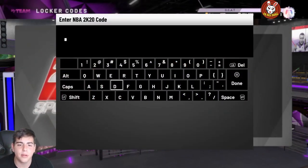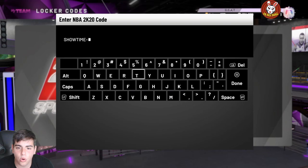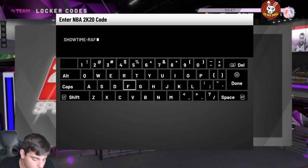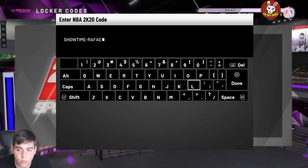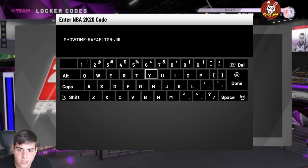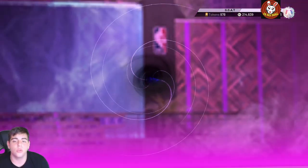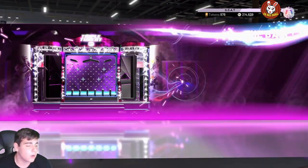Here is the locker code: Showtime dash Raphael TGR. I don't know who that is, he's probably a gamer of some type. If you guys need MT, make sure to hit me up on Instagram or Twitter — links in the description. This is a fire code, hopefully we get some fire out of these packs, because these packs have not been treating me well. You can pause the screen real quick and check it out.